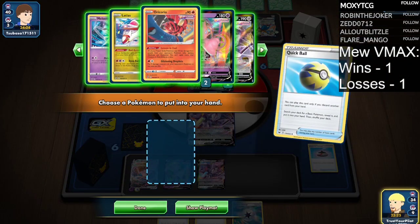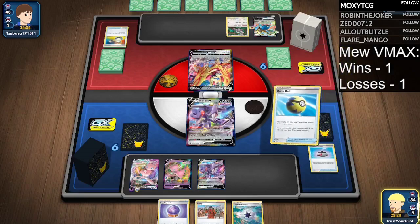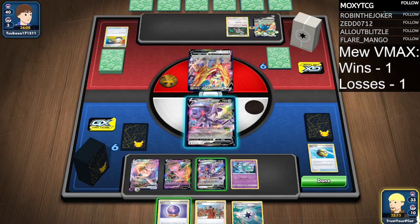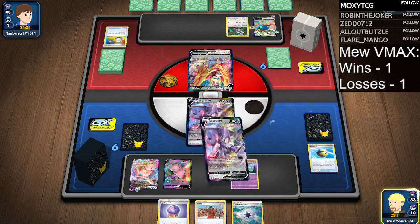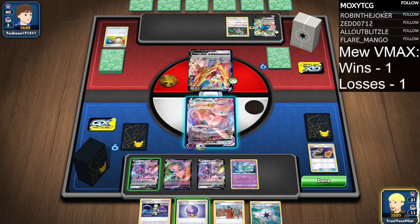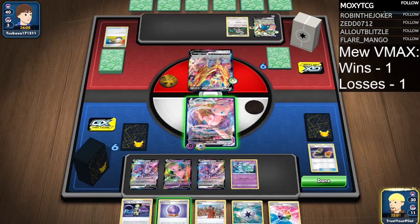I don't want Oricorio, I don't want Latias — I do want Meloetta. Did that backwards, but not a big deal. So Genesect — just give me a Switch, Air Balloon, or... there you go. I should have grabbed Meloetta with the Fog Crystal and then Quick Ball for something else.